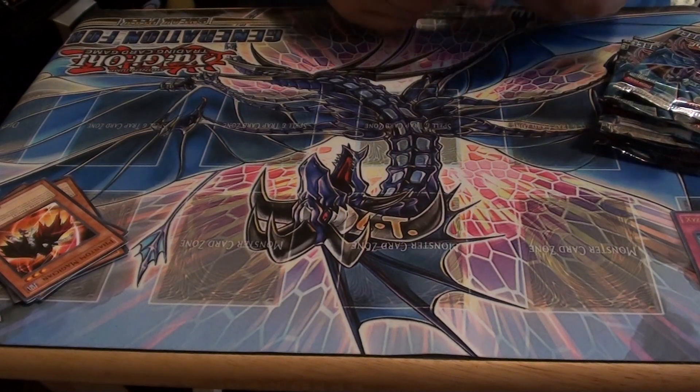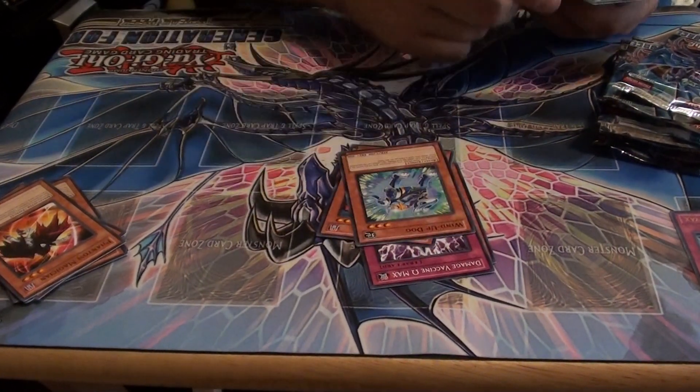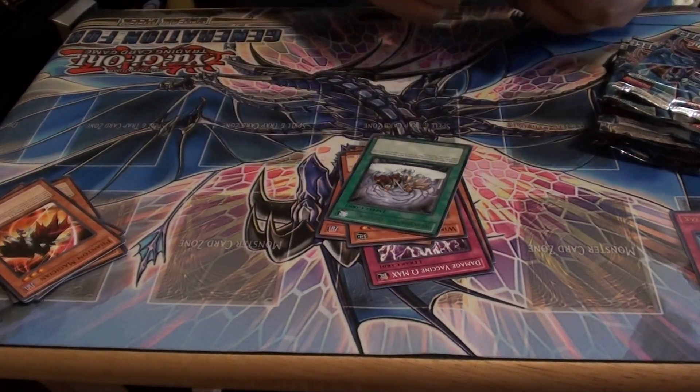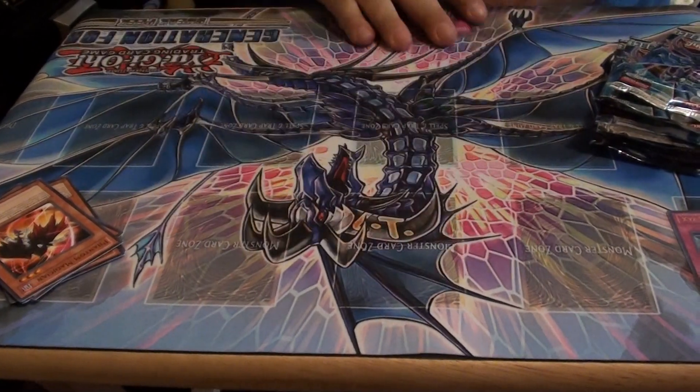This is a pack again without a holo. Flyfang, Damage Vaccine Max, Crash Bug, Windup Dog, Resonance Device, Treaty of Uniform Nomenclature, Overwind, Master of the Flaming Dragon Swords, and Aqua Jet.